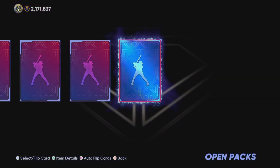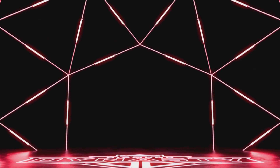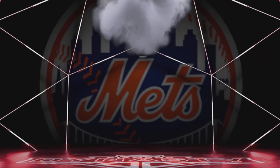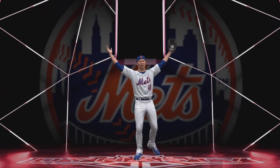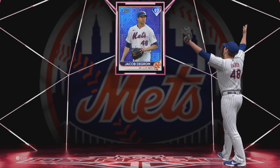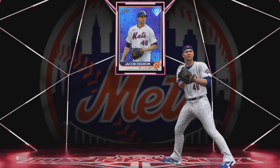Three golds and a diamond. Oh, we got red lights! Who's it going to be? Judge? No. DeGrom? I think that's going to be DeGrom. That is Jacob DeGrom right there — 97 overall. That's not bad.